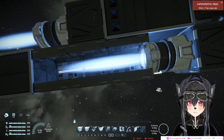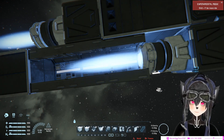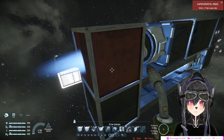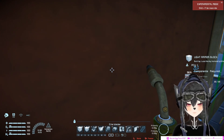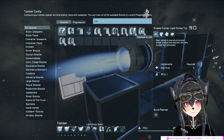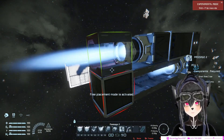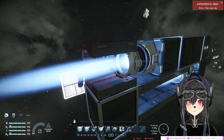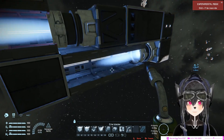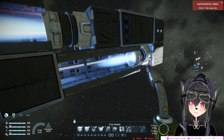I have an example here — this is an ion thruster with passage blocks on the exhaust. You can see that thruster damage is turned on. You can see the health of the light armor is decreasing. But if I put a passage block here, it doesn't decrease.